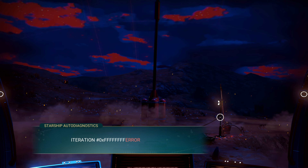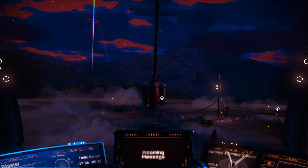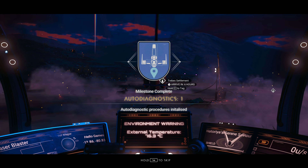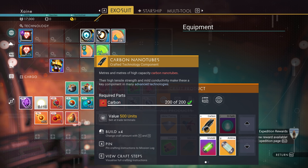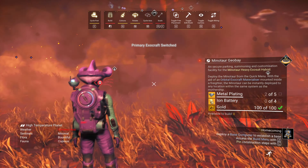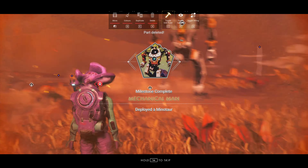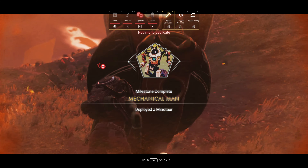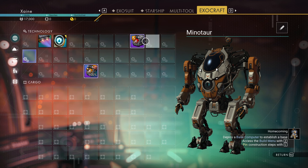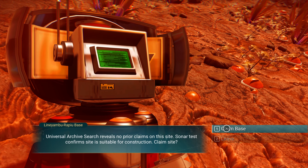Claim the rewards from Autodiagnostics 1 and be sure to keep 4 of the 5 Iron Batteries you get from this reward. You have now finished pretty much all of the resource gathering for this entire expedition. Craft 7 Metal Plating and 6 Carbon Nanotubes. Get out of your ship and build the Minotaur Geo Bay. Wait for the Minotaur to Titanfall and then delete the Minotaur Geo Bay again to get the resources back — this will trigger Mechanical Man. Claim the rewards and install the Minotaur Tech, putting the engine upgrade and engine in the supercharged slots as well as the boost in the third. Now build a base computer and claim it.